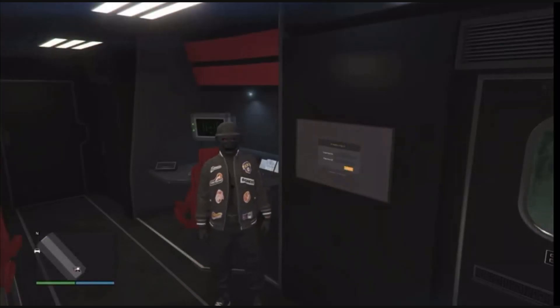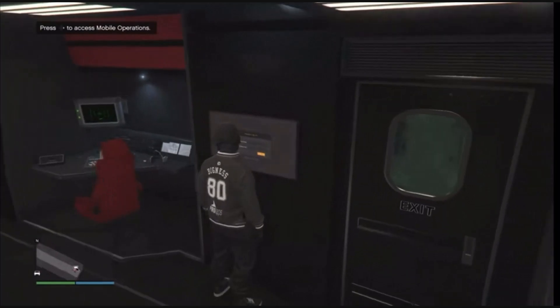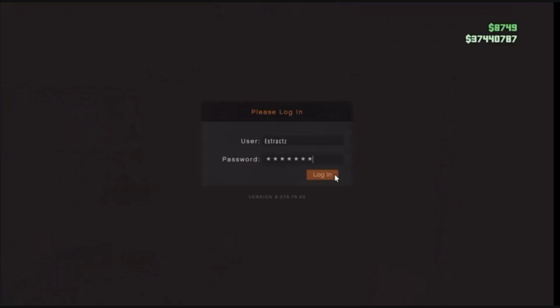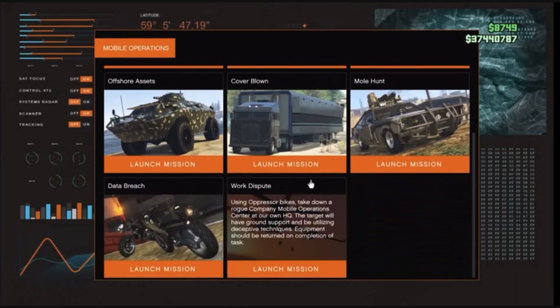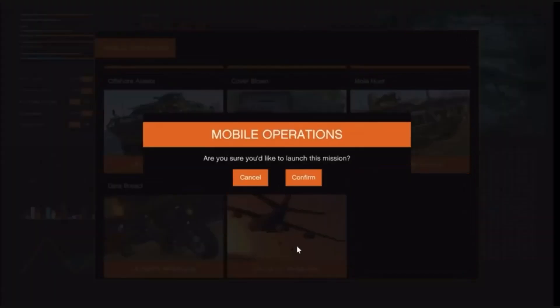After you get inside your MOC, go to the jobs inside. It's going to say access mobile operations. After you are here, hit run on the D-pad, log in and scroll down to the bottom. We're going to be using the Work Dispute so we can get the black jogger. Go ahead and launch this job.